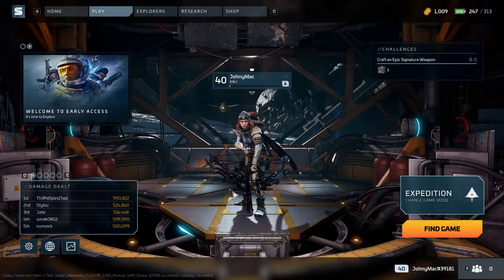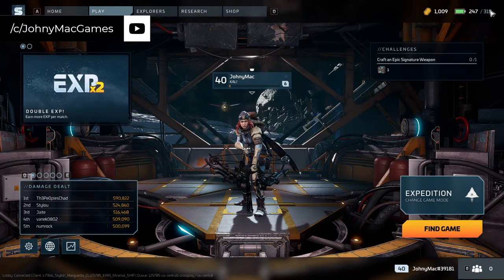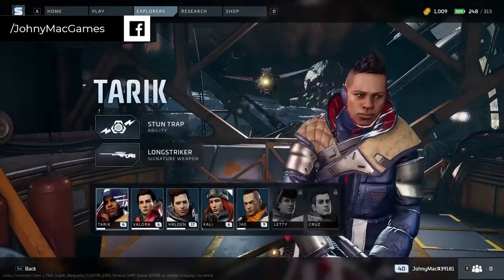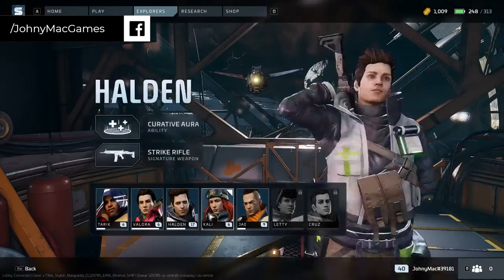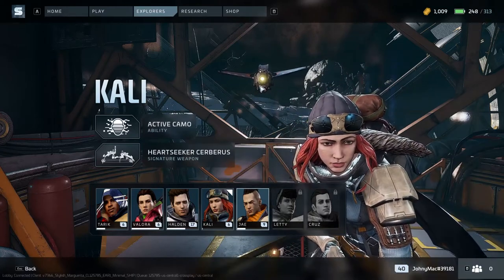I don't want to make this any longer than it has to be. In my previous video on how to increase your power quickly — I'll have a link to that in the description below — I explained that you can research different projects and they unlock the various tiers. Also, by leveling your other characters, every time you level one you get increased XP. However, that only addresses the issue of your power.